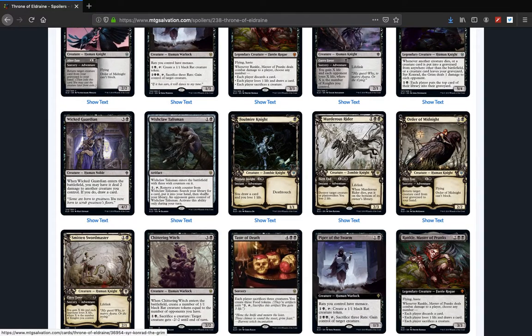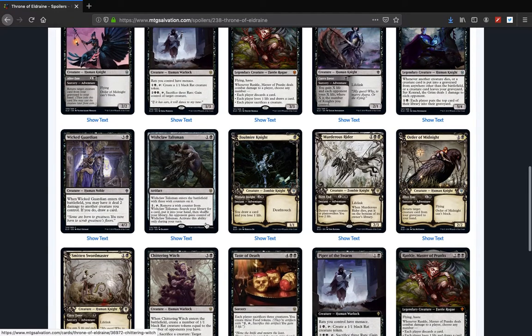Wicked Guardians is limited removal — deals two damage to another creature you control, kind of meh. Card draw is fun but it's kind of meh. Wishclaw Talisman is a pretty good commander card if you're being political.